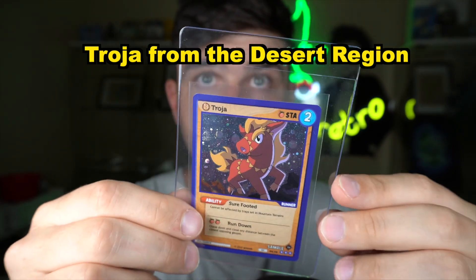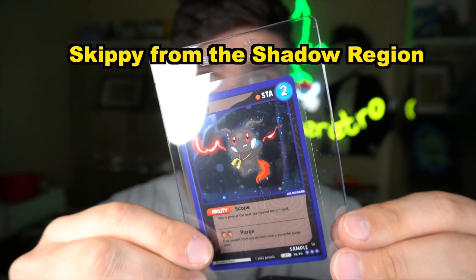This is Comet the Ice Dragon, Troja the Trojan Pinata, Nielke from the Ocean Region, and Skippy from the Shadow Region.